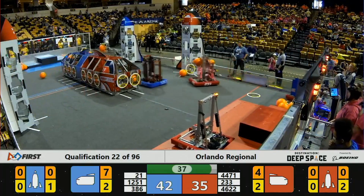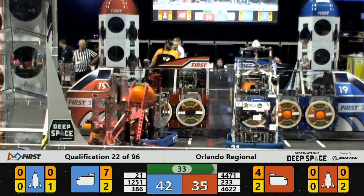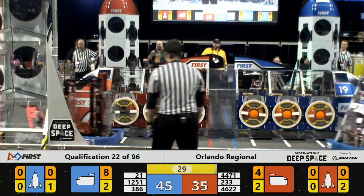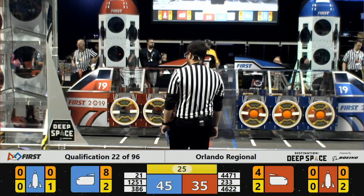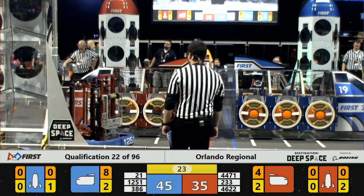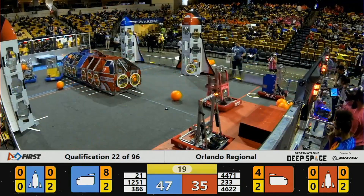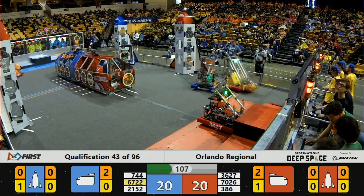They're having a little bit of trouble with 4471 kind of interacting with them, but 4471 goes away and now they can really spend all of their time trying to stop 233. The big idea here is to get in the way of your opponent. With each face-off you have, you want to do so without letting go of any zone defense. You'll notice they're staying in between the rocket ship and the cargo ship, just denying 233 access to either of those areas.